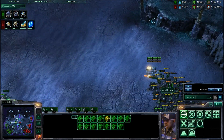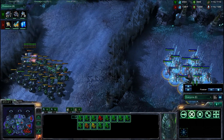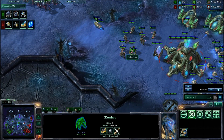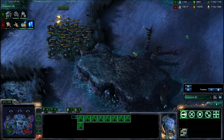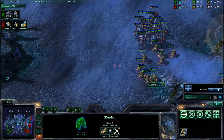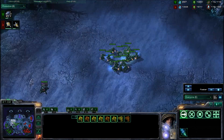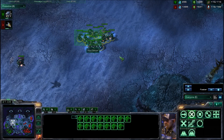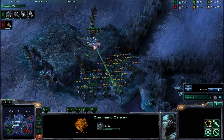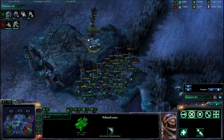It looks like Spoon just clicked the Panic Button, because he does see that he only has Blink Stalkers here. However, he has Warped in a lot of Zealots. But it looks like map control now belongs to Spoon — though he has very, very weak units right here. If he sends all these Zealots in... these SCVs are doing nothing at all, and this Medivac can barely heal the entire army.